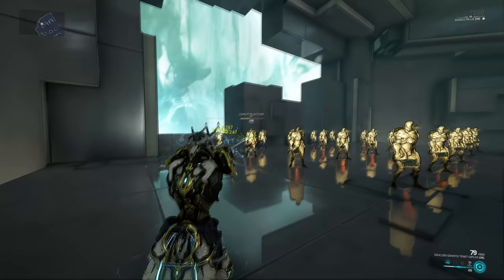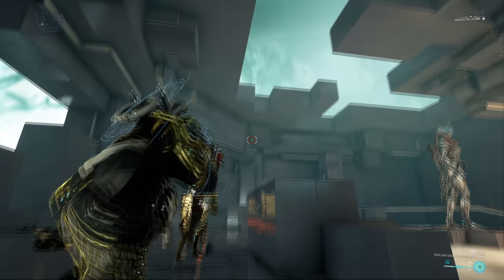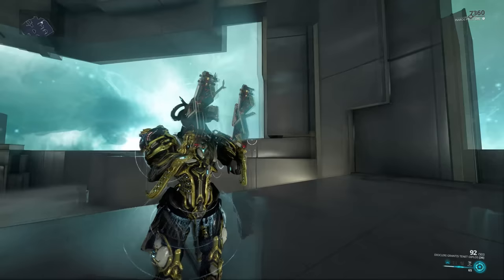There is still more — while you can just brap away with the Tenet Diplos like any other bullet hose secondary, when you aim down sights it triggers a unique mechanic where you can mark up to 8 enemies by mousing over them. If you then press primary fire, it will send a 2-round burst that homes in on each marked enemy. This kind of disables firing while aiming down sights, though it is still possible — you just need to start firing before you mouse over any enemy, otherwise it locks you into the homing fire.